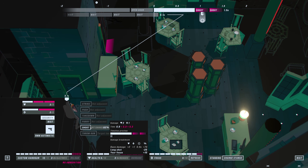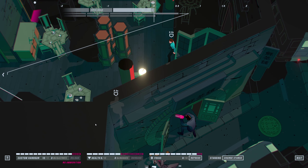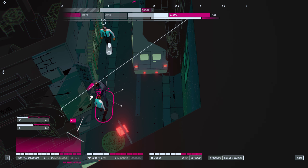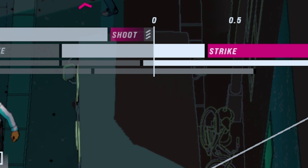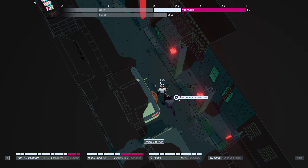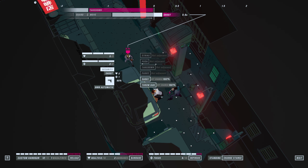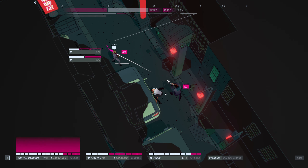John Wick Hex starts out as a very overwhelming game. There's a lot to parse right up front — shooting, punching, dodging, pushing, takedowns, cover, and this beast of an Adobe Premiere timeline up top. The game doesn't do the greatest job explaining all of these things either, with a kind of half-tutorial, half-proper-full mission that ends up being a bit of a trial by fire.